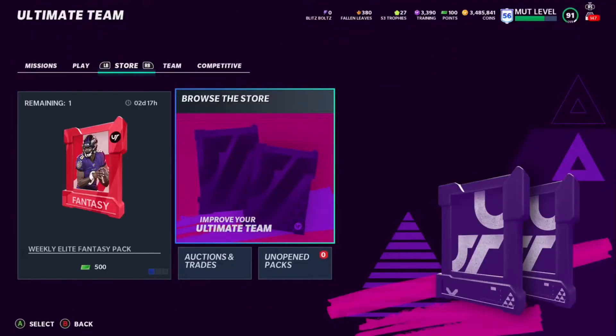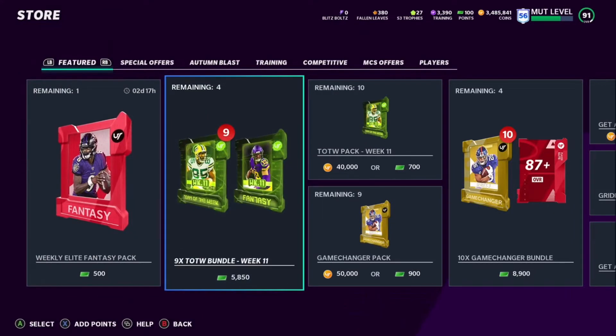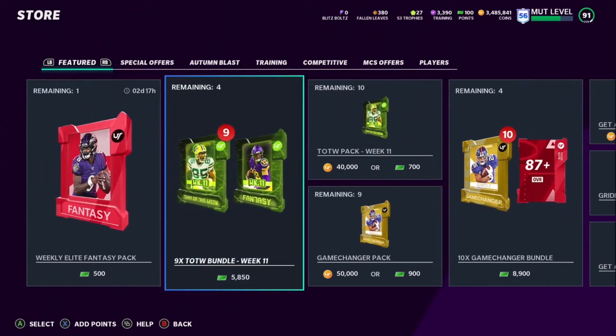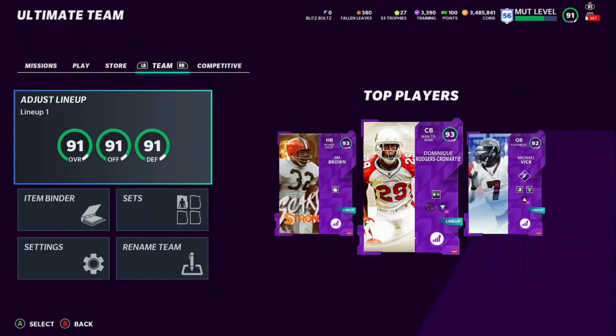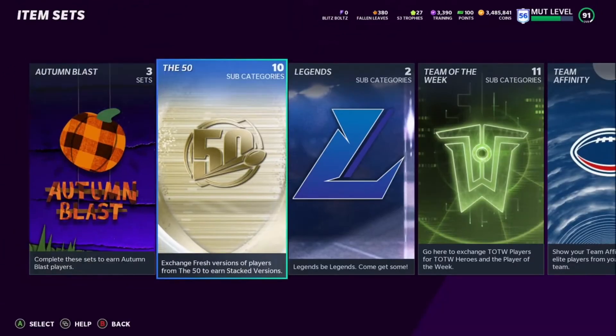Hey, what's up, Crazy Hot Boy here at the ESFAD coming to you with another video. Today we got a short but good one — we're going over a quick coin making method you can do right now before the blitz promo on Thursday. It is three o'clock my time in Arizona and Team of the Week just dropped like two or three minutes ago, so it is fresh. People are gonna be buying these packs and ripping these stragglers.